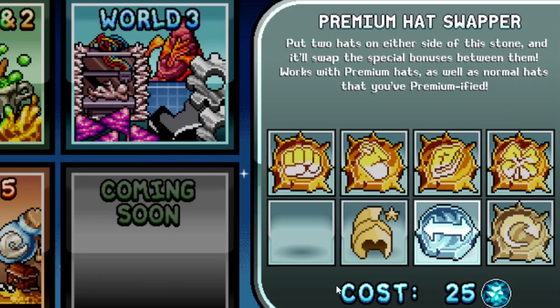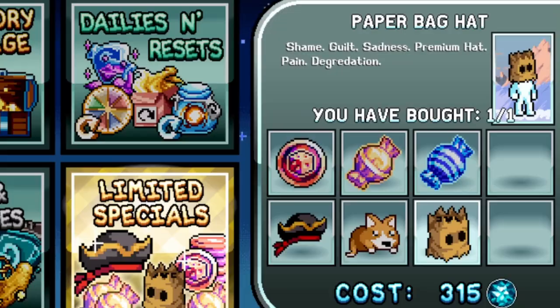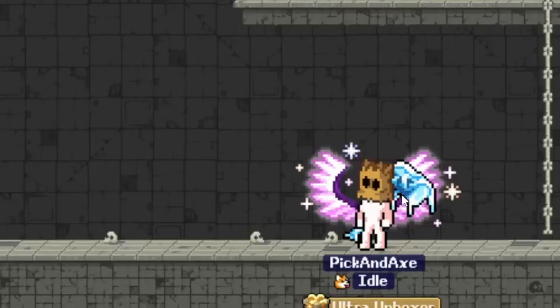Here's the premium hat swapper — put two hats on either side of this stone and it'll swap the special bonuses between them. It works with premium hats as well as normal hats that you've primified, so you have to use the hat primifier for normal hats with special abilities. Let's buy the paper bag hat — it's too much fun to not have. Hello!